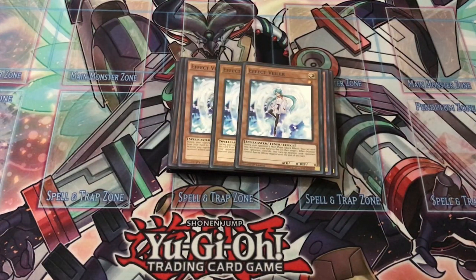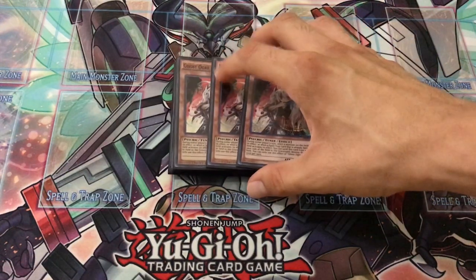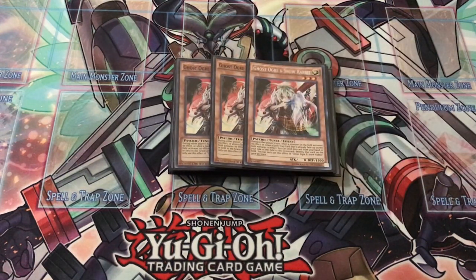The next Light target hand trap we play is Ghost Ogre & Snow Rabbit. Ghost Ogre is pretty good this format — it's a great card that can hit a lot of cards and stop your opponent's plays in their tracks.